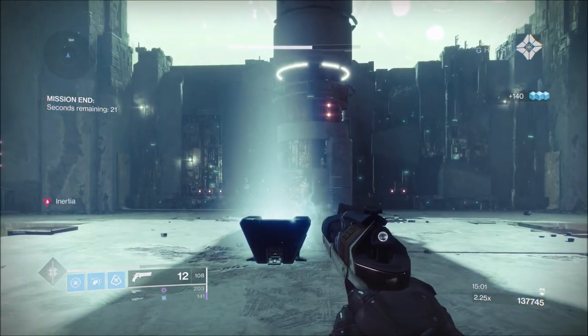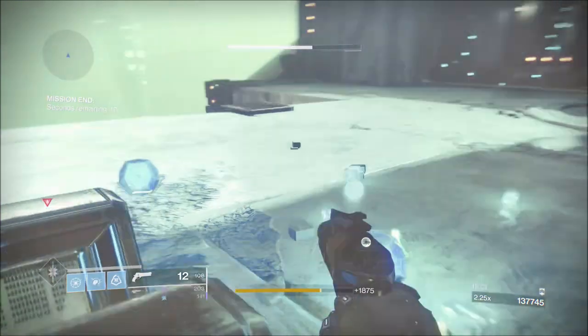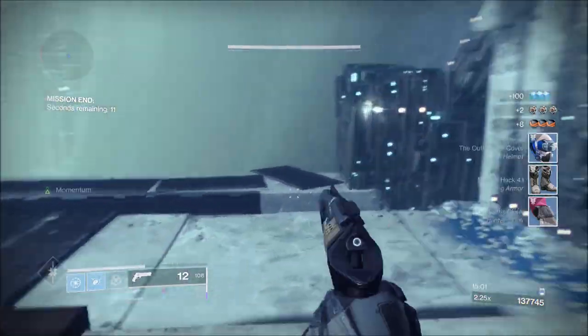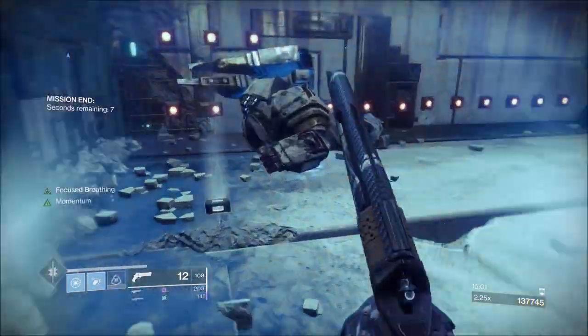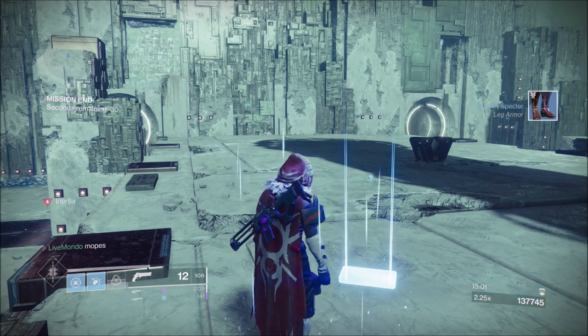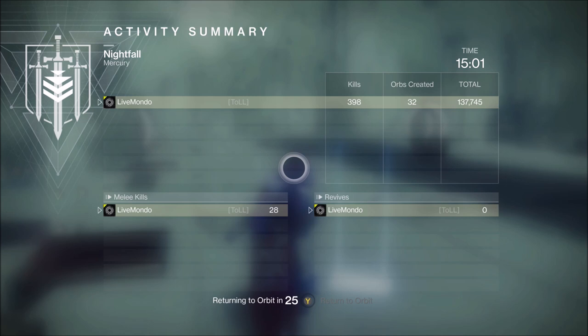I hope this run helps you guys get this. For anybody who doesn't know, the DFA — Death From Above — drops from this. It's a hand cannon, a very good hand cannon. I used to use it quite a bit. I also have an Inverted Spire and a Strange Terrain high score solo on the channel — I'll link those at the end of this video. Let me know in the comments if you'd like to see the Ascendant Challenge. Thanks a lot for watching guys, and I'll see you in the next video.